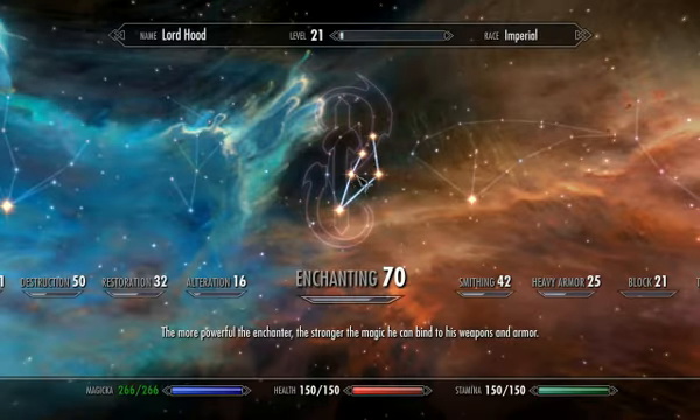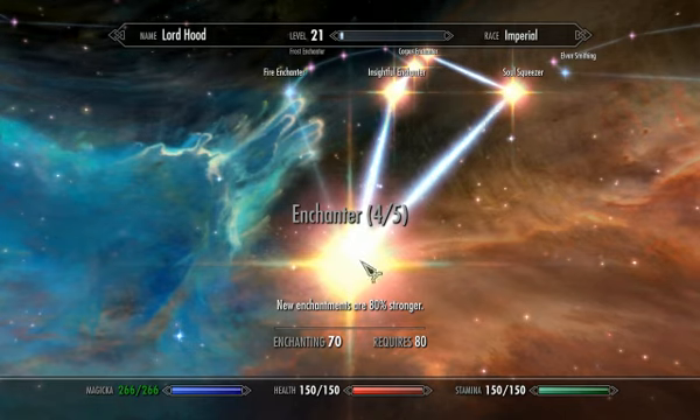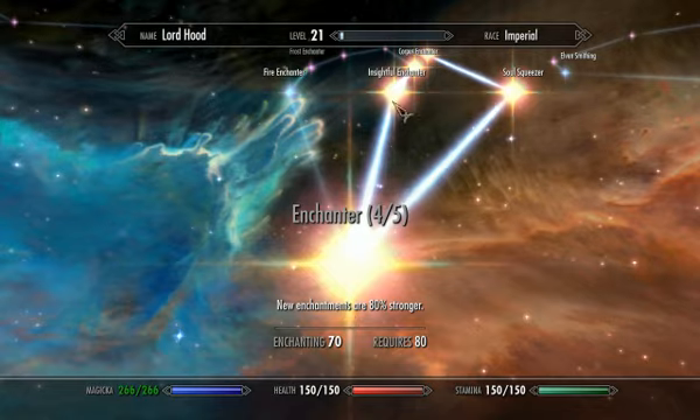Oh, shut up, whatever your name is, Secretfire. So at the moment, this is my enchantment skill. Here we go, I'm at level 70, and all my enchantments are 80% stronger.